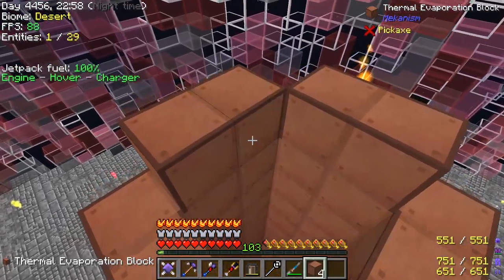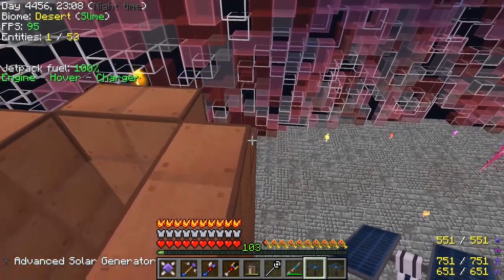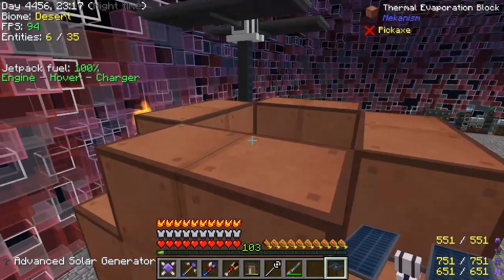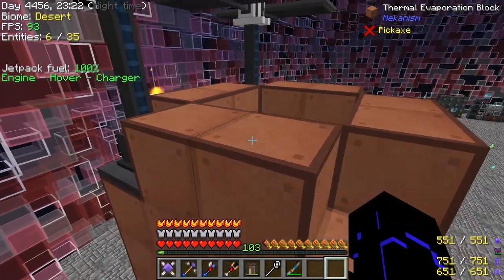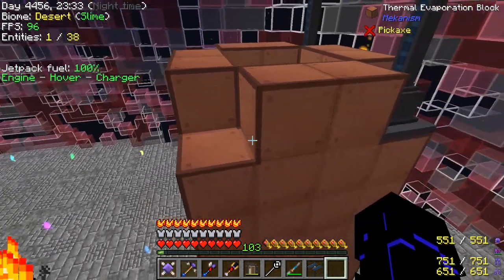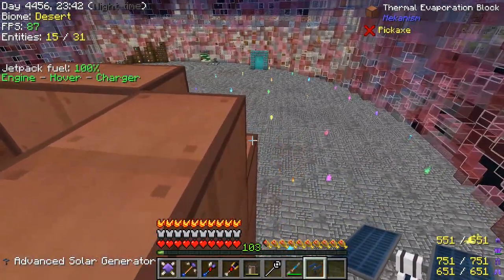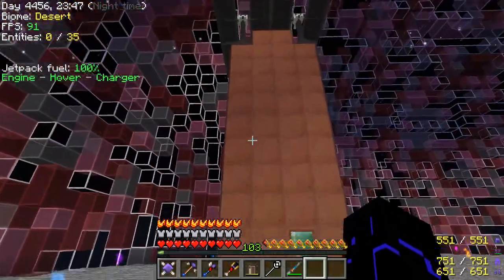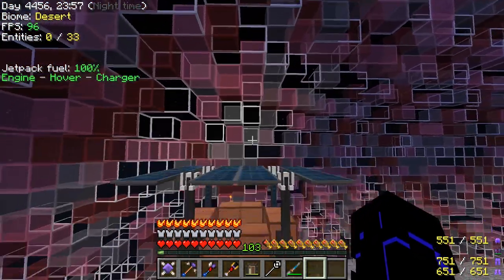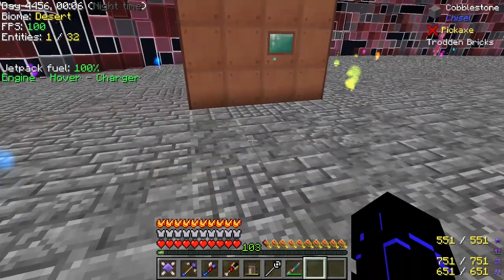So I want to go the full 18, and I want to use some additional heating sources — these solar panels. It has to be the advanced ones. You can use one, two, three, or four. If I only wanted to use two, I would fill in these two blocks with thermal evaporation blocks. But I want to use all four, so I'm going to fill in all four corners like so. I should get the red sparkles again — there we go. This thing will register as an 18-block tall thermal evaporation plant. Because we're using the solar panels, during the daytime this will heat up more, and the hotter it gets, the faster it produces brine.